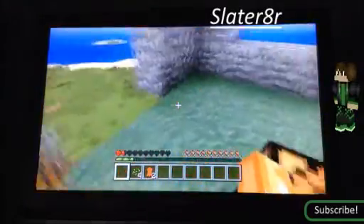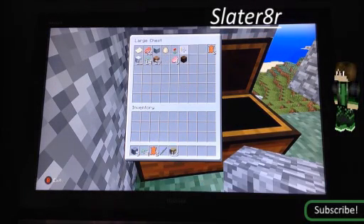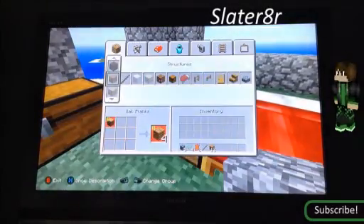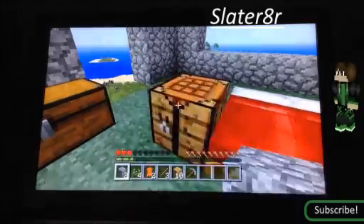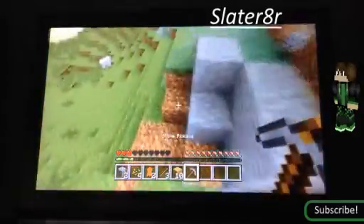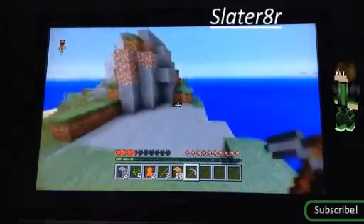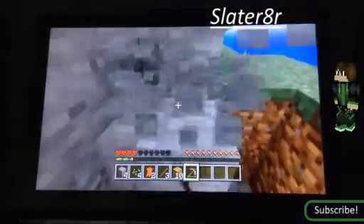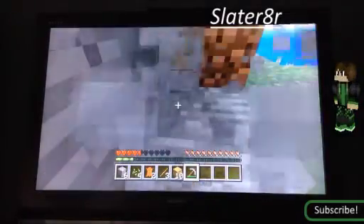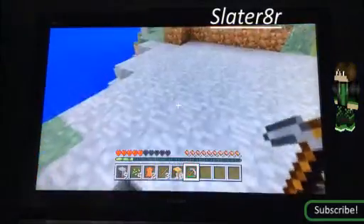We are going to fix it nonetheless. Let's check our chest, grab the cobblestone and wooden sticks so we can make a pickaxe to gather the stone. We can possibly even make it look a little more fancy — probably smelt some stone and get stone brick, that would look really nice. This episode we're just going to be repairing the house and doing all that kind of stuff.